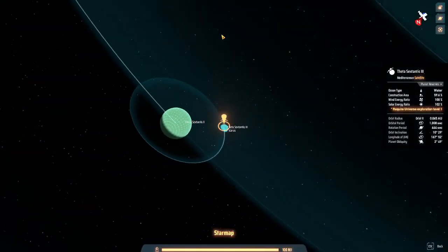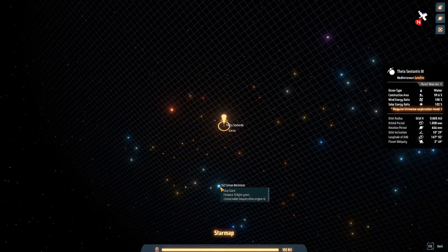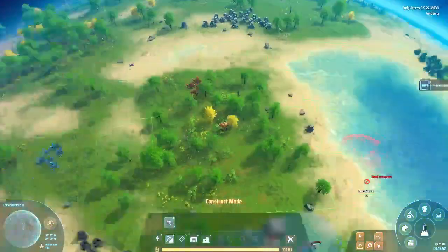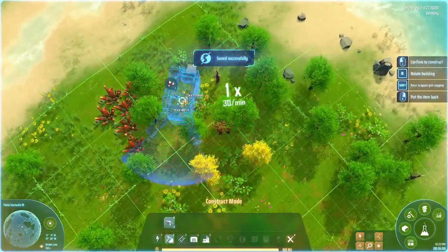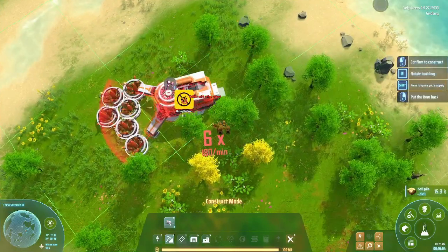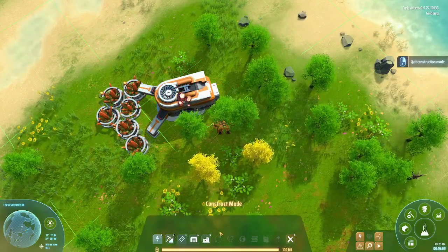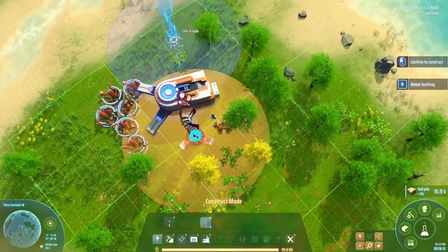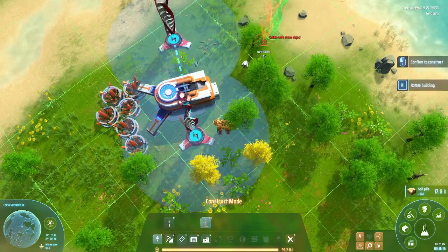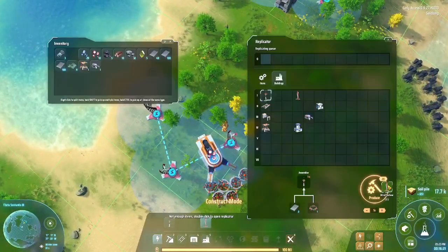I just need to check - yep, it has a blue giant. One of my production facilities is not powered. I don't care - I already have wind turbines. And boom, we now have a copper farm!